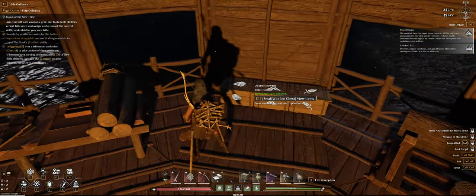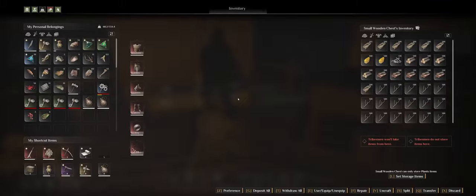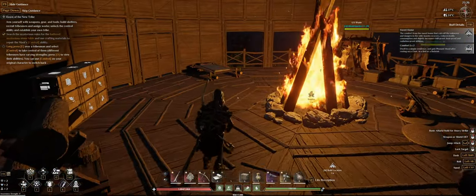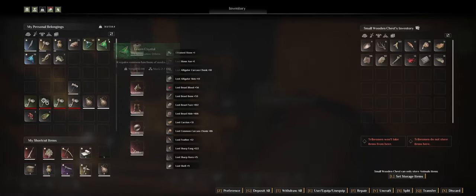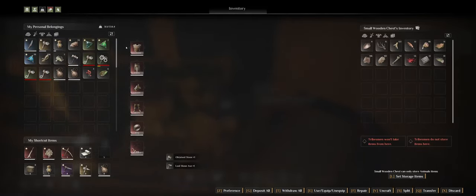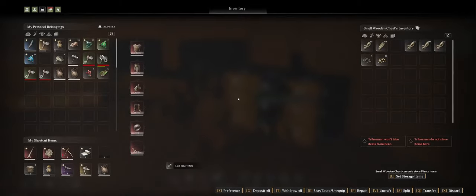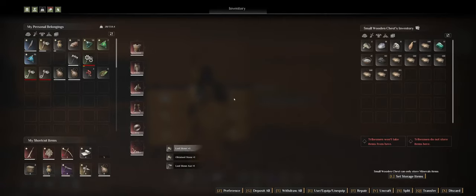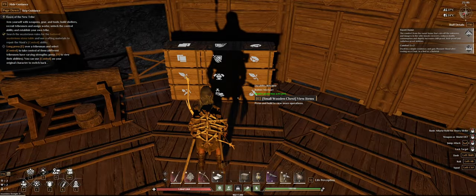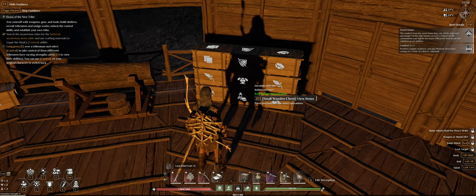Let's go to this box and drop off everything I don't need. There's some wood I don't need here. The beast material goes in the beast box where it's supposed to go, the fiber goes in the plant box, stone goes up here, food in the food box, and medicine in the medicine box.